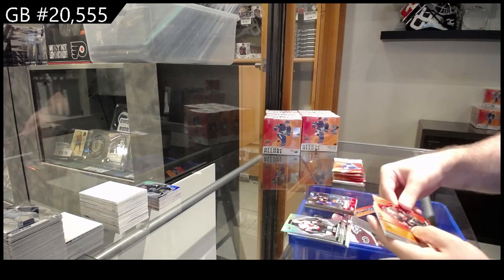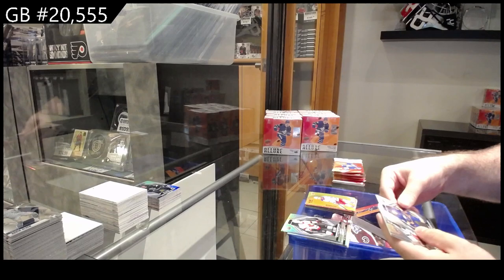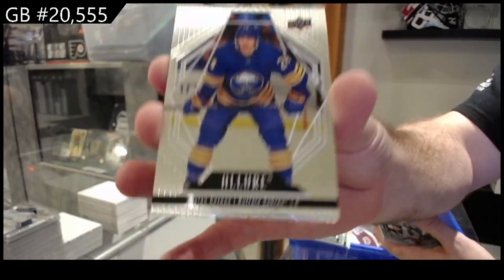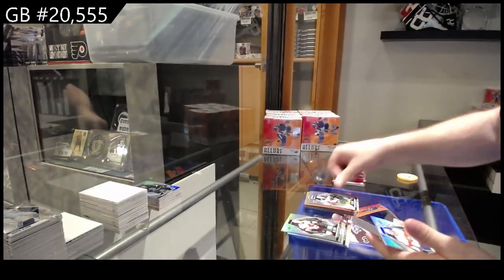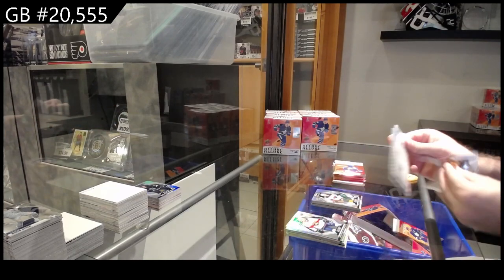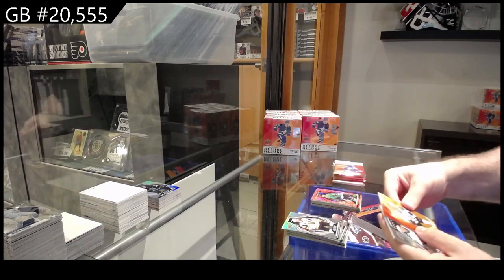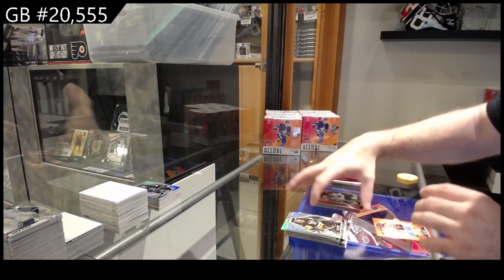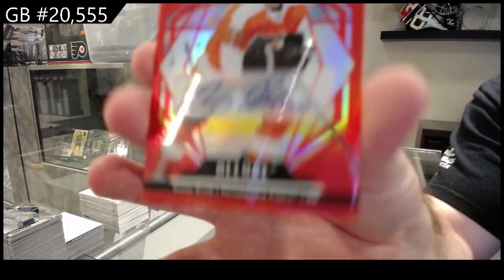Red rainbow of Stutzel for the Sens, color flow of Lafreniere for the Rangers, a steel variant of Cousins for Buffalo, and a rookie of Rossi for the Minnesota Wild. Red rainbow rookie of Carlstrom for Dallas, color flow of Rupee Hints for Dallas, rookie of Raska for the Sharks, and a rookie auto of Bobby Brink for Philly.